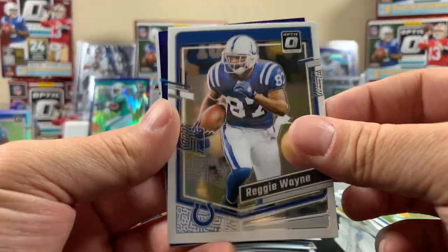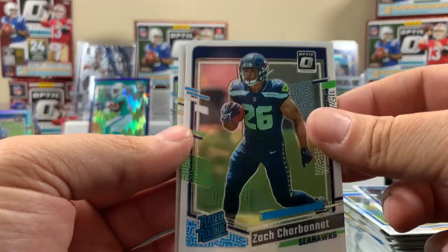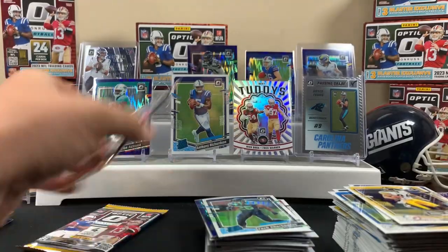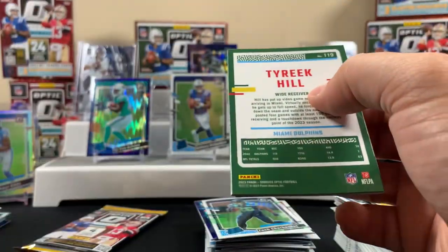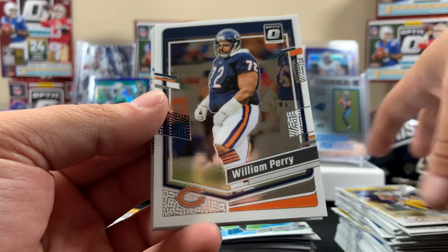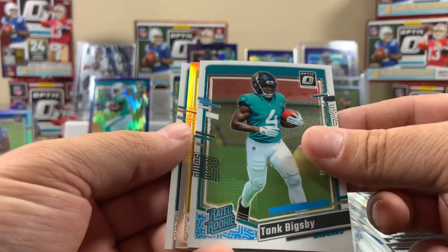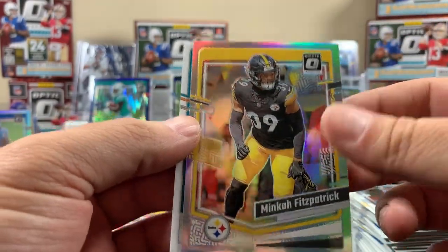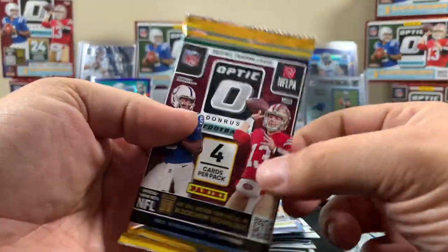Reggie Wayne, Simmons is the purple, Zach Charbonnet - no Downtown today - Hines. Two packs left. That's all right - we got a pile of these and we'll find more eventually. The old school cards like the Refrigerator are cool. Tank Bigsby, Patrick on the hollow, Tyree Hill on the back. Last pack of the video!